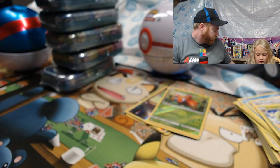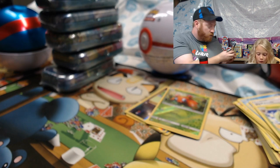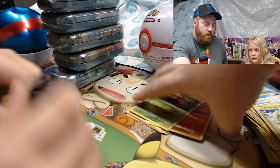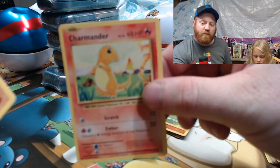I hate code cards. Why do you hate them? She's opening an Evolutions pack — do it on the camera! My brain is getting out of control! Did you just say your brain is getting out of control, Riley? You're too adorable.